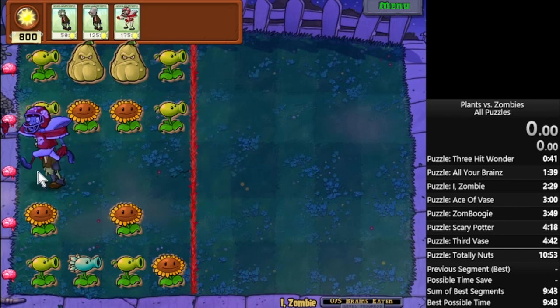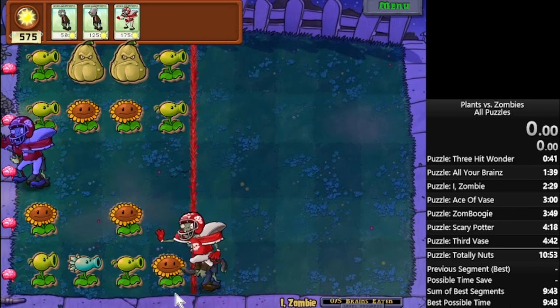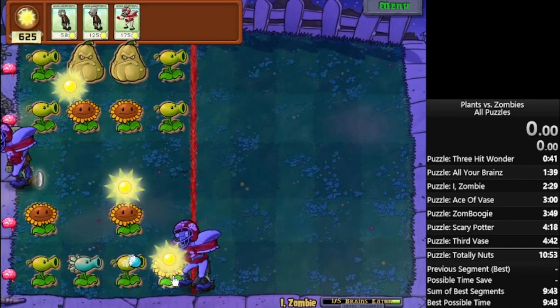You should always be doing this when you see a snow pea on the run that's not on the first column.